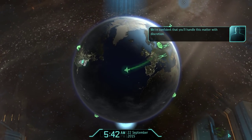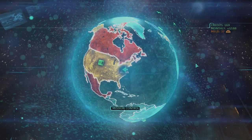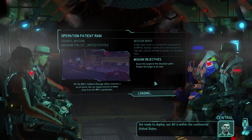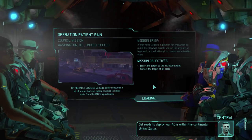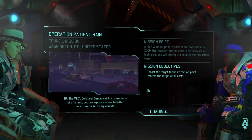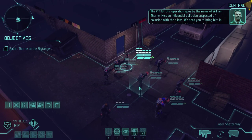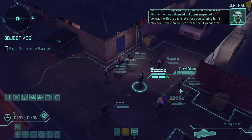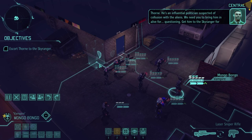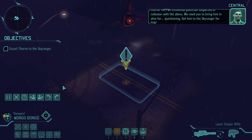XCOM ho, and it's over there. This is not even a terror mission. Our AO is within the continental United States. The VIP for this operation goes by the name of William Thorne — he's an influential politician suspected of collusion with the aliens. We need to bring him in alive for questioning. Get him to the Sky Ranger for evac.